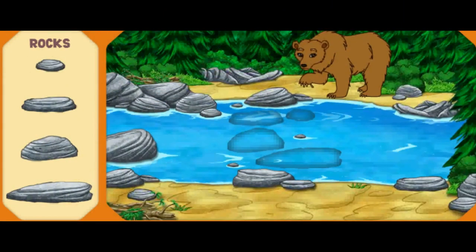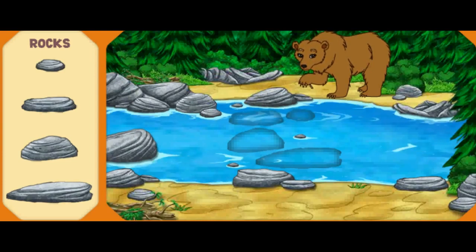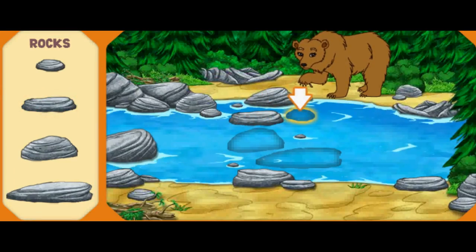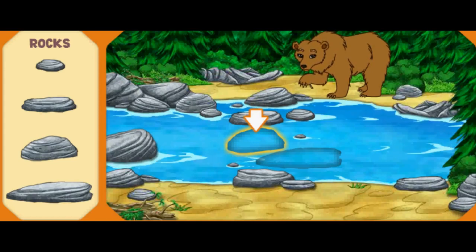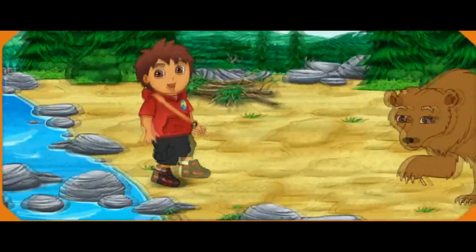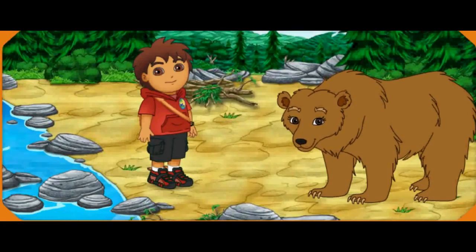There's Mommy Grizzly — she has a thorn stuck in her foot! That's why she's acting so fierce! Help me put together the stone path so we can cross the river and help Mommy Grizzly! Help me find the stone that is shaped like this one! Great! Now help me find the stone shaped like this! Excelente! Almost done! Now help me pick the stone shaped like this! Fantástico! Help me find the stone shaped like this to complete the path! Fantástico! We made it across the river! Now we can pull the thorn out of Mommy Grizzly's foot! Great job!